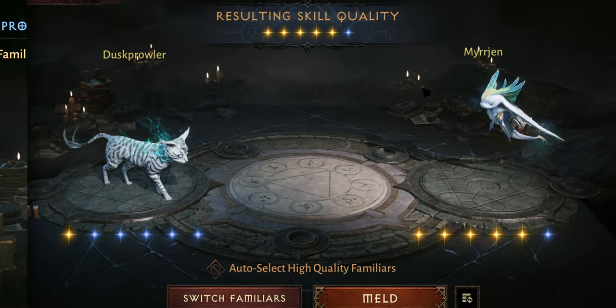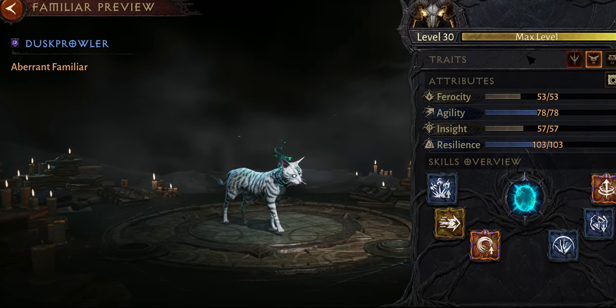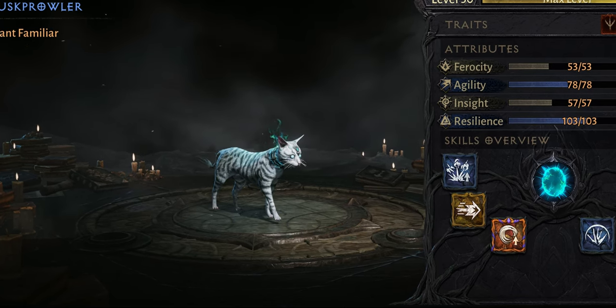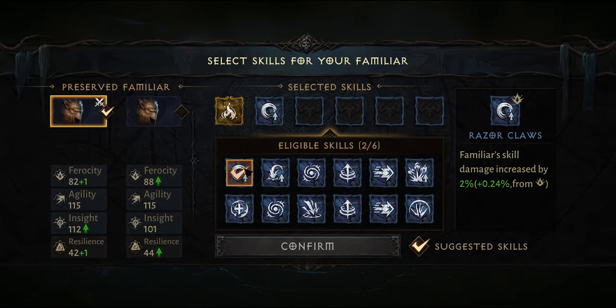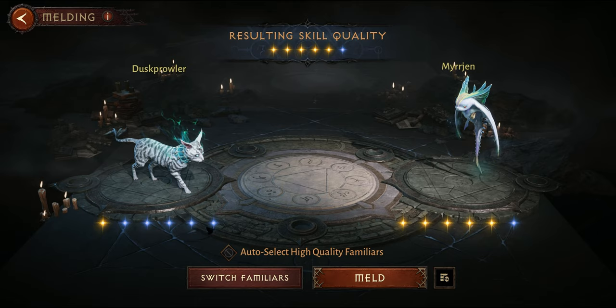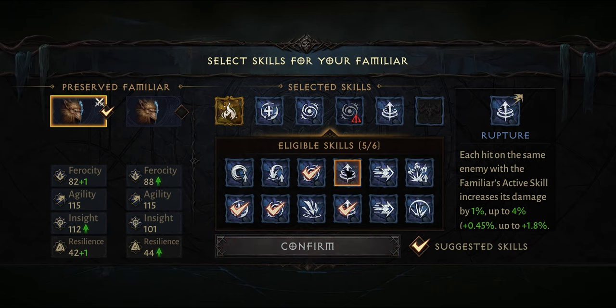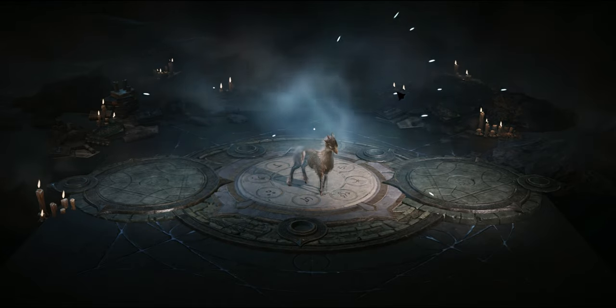This can be especially handy if you come across a really good aberrant pet that has no stars. You can feed the stars to the aberrant pet, making a rare aberrant really good with a magic one. Or if you find an aberrant cat but your other aberrant is better, you can move those stars to the cat.